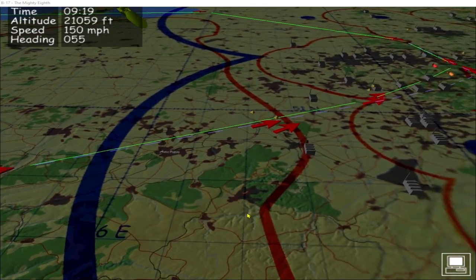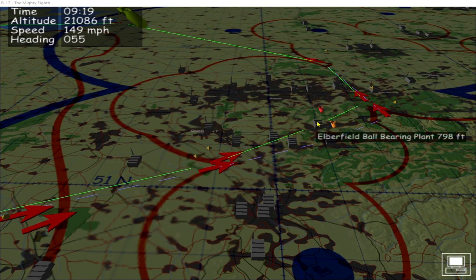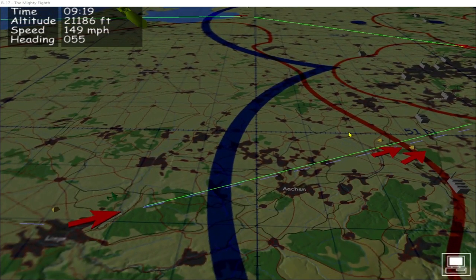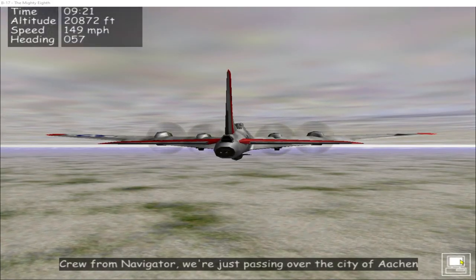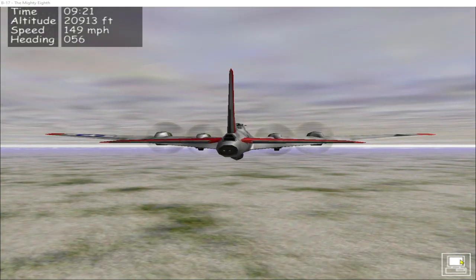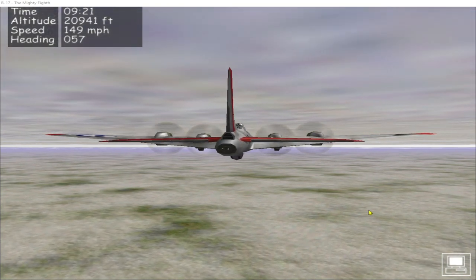We should have good visibility over the target. I've changed my approach vector to be southwest to northeast, and I'll leave the initial point at 21 and a half thousand feet and do the bomb run at that altitude. Aachen is somewhere under cloud there off our 12 o'clock.